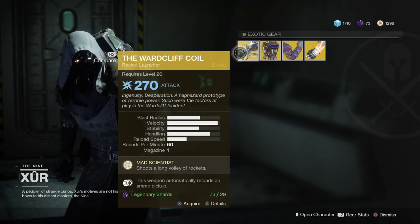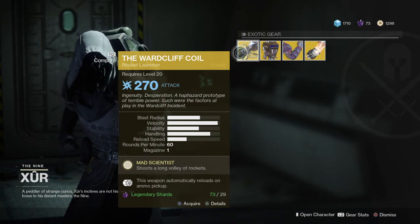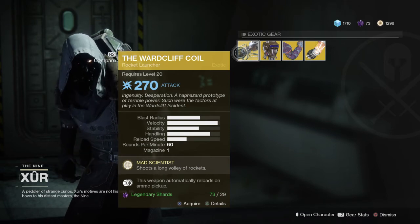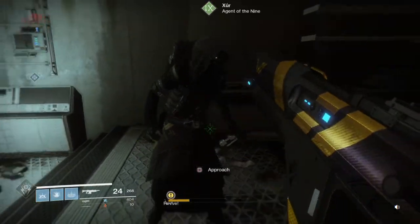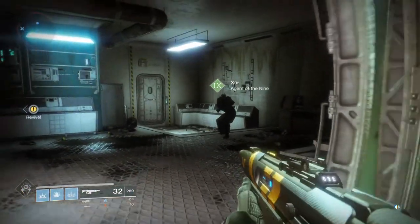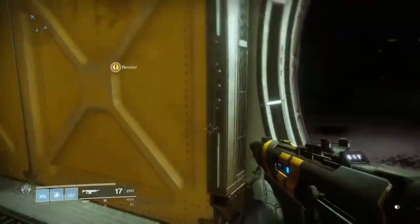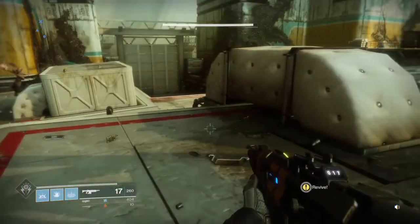In your collector's screen on your vault, you can buy it again, I believe. And you can distribute it to other characters, saving you from buying it another two times and wasting shards. Thank you very much, that is the items for Xur for this week. Don't forget to bring many, many legendary shards so you can get that Warcliffe Coil. Don't forget to like, comment and subscribe, and I'll see you in the next video. Bye, everyone!